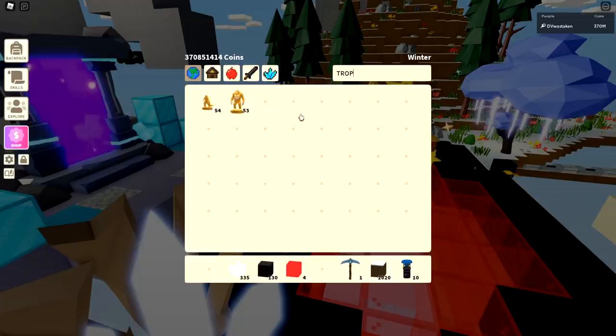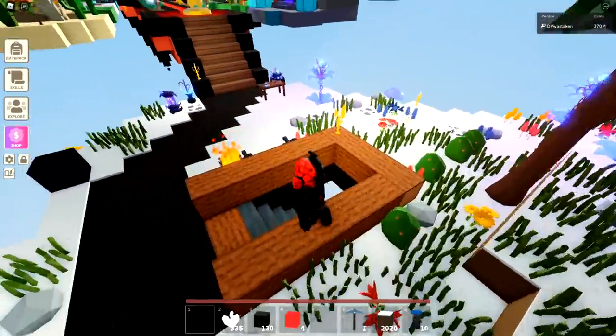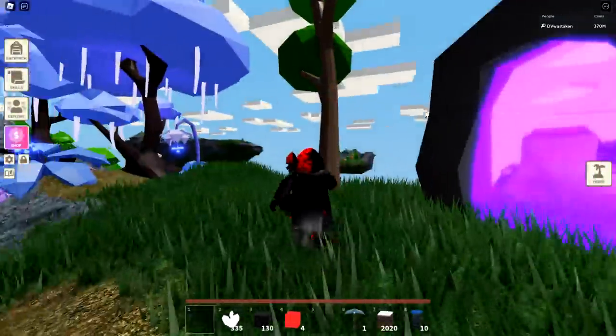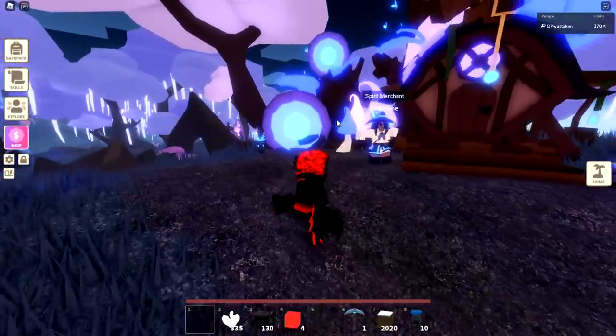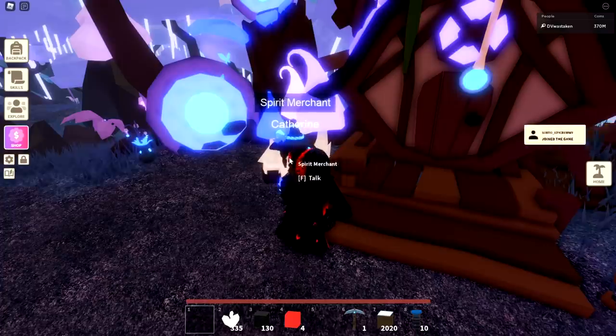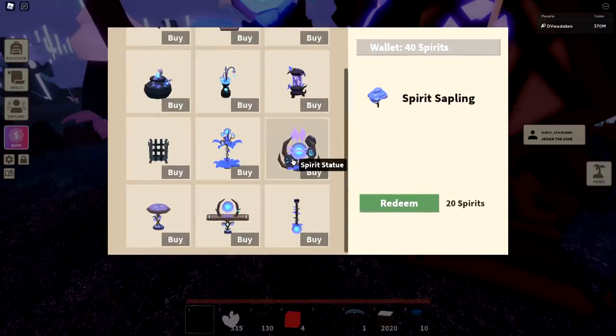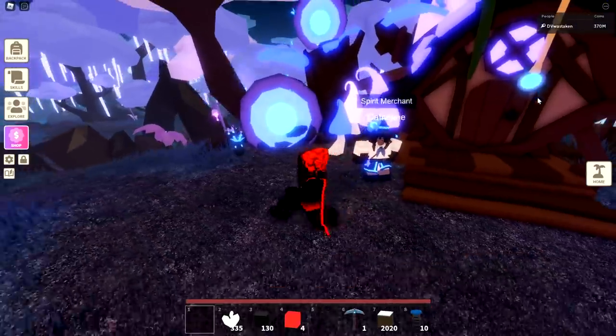I've got 50 of these trophies — I'd actually say try to keep 50 of them if you can afford that. A lot of people have been asking me how much the Spirit Island statue is going to go for. I actually think it's going to go for anywhere between 20 to 50 million, maybe more for the first one or two — it's going to be worth a lot. Most people have been spending their spirits and not saving very well. The spirits return in about three hours, and not many people are saving up their 500. Everyone's buying saplings trying to get rich fast, so this statue is going to go for quite a bit.